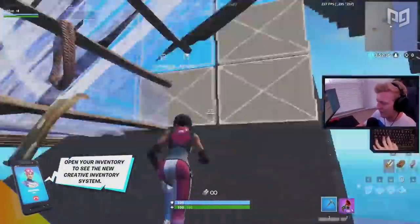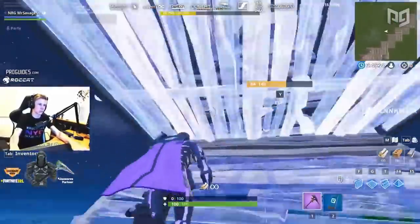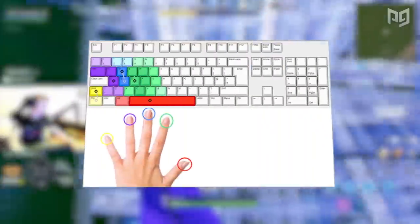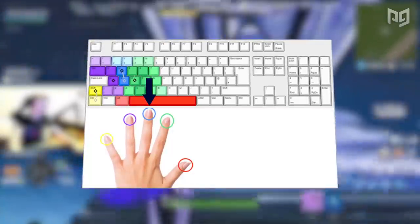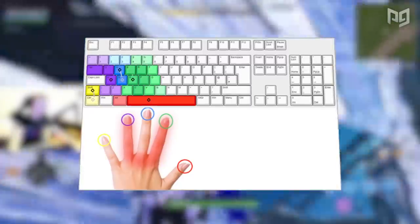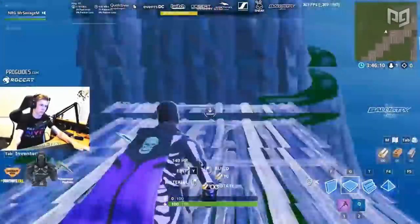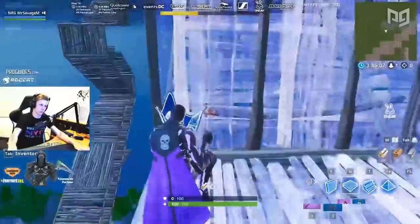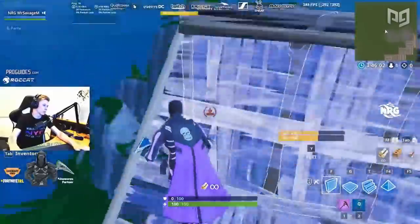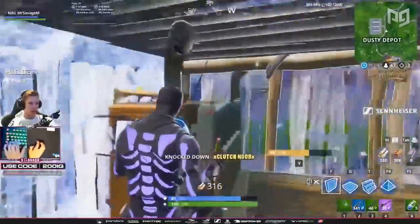Good keybinds allow you to hit every vital building and editing key while keeping all your fingers on the movement keys, especially the W key — all your movement revolves around it. Your most important finger is the middle finger since it presses W to move forward. Your ring and index fingers are also super important because hitting A and D are more crucial to proper movement than you think.